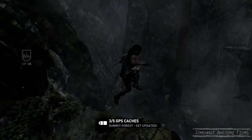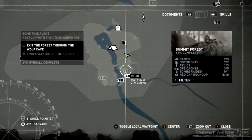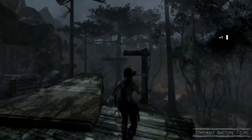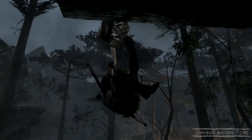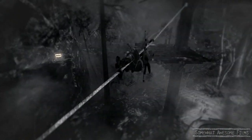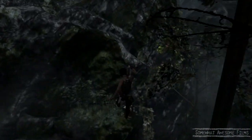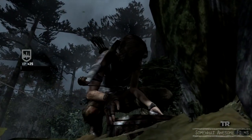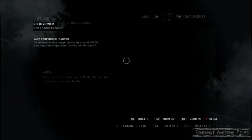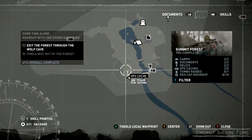Relic: Daggers, Jade Ceremonial Dagger - same area as before but we're not gonna go in the tunnel. We're gonna use this rope here and climb across. Climb, climb, climb, then we're gonna drop down here, then jump across to the dagger, open it up. What could be in the box today? Why, it's a ceremonial jade dagger - cool beans.